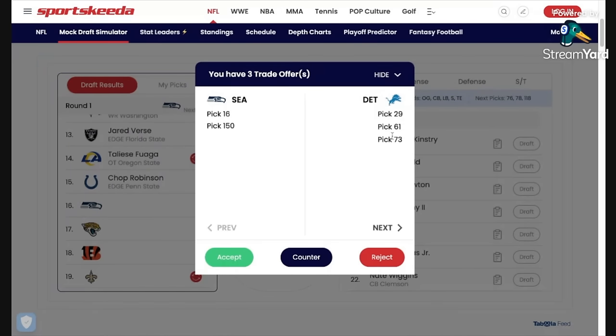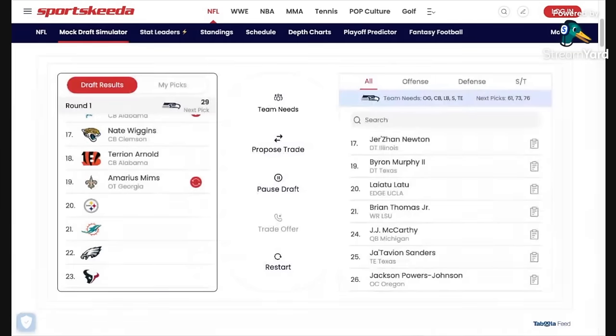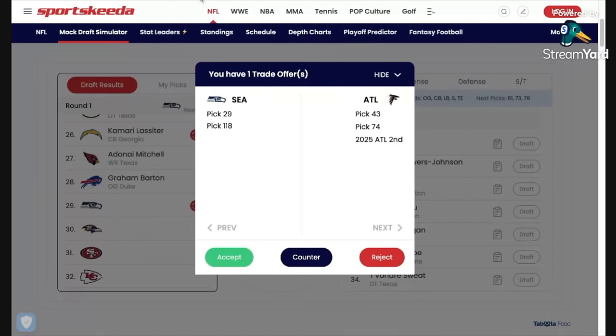I've got three offers, but I love this offer from the Lions. To move up 13 picks, they'll give us a second and a third round pick, and all we have to do is give them our fifth round pick back. The fifth, sixth, and seventh round is where things start to get light in this class, so I'm taking this offer from the Lions and moving down to number 29.